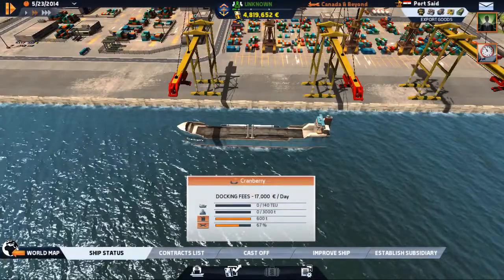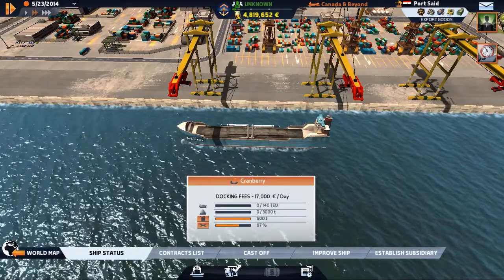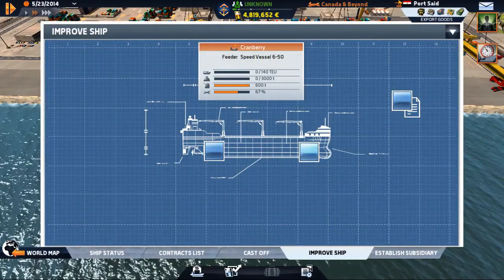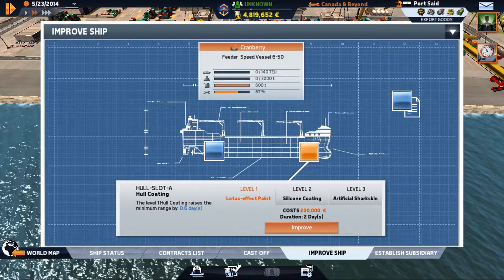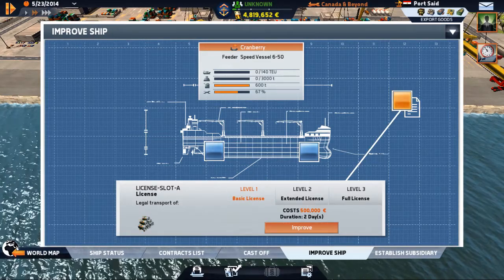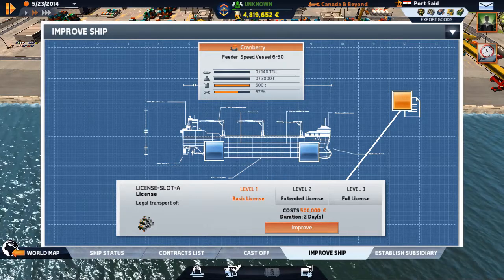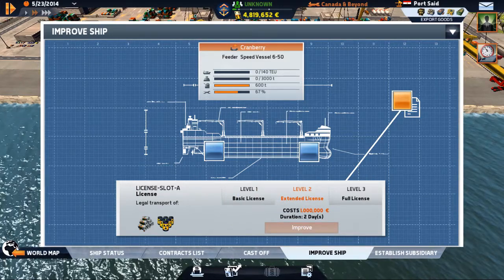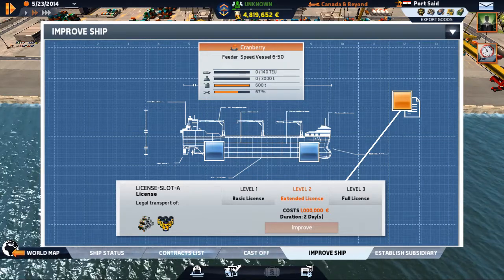I've got to fill her up. I'm going to find a cheaper port before I do any repairs. You can do upgrades to your ship if you want to. If we go to the improve ship window, you'll see that we can do things like Lotus Effect Paint — raises your minimum range — or engine fine-tuning, which will give you one-knot speed overall. Or we can go up here and pick up secondary licenses, like legal transport of chemicals or oil.